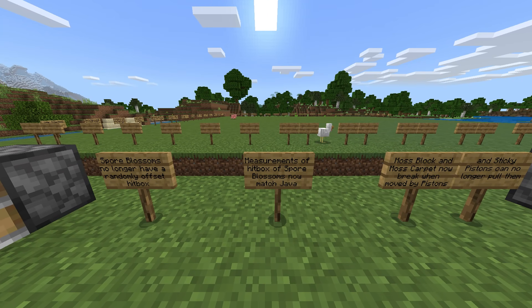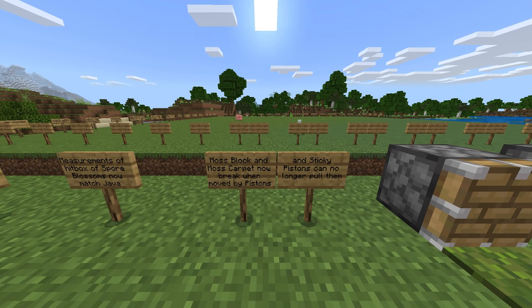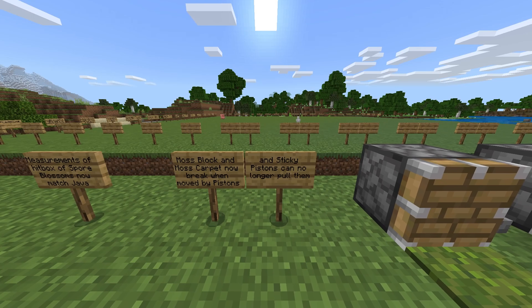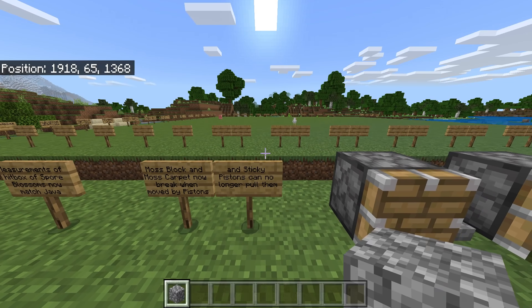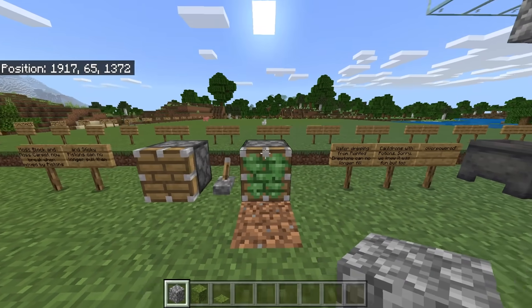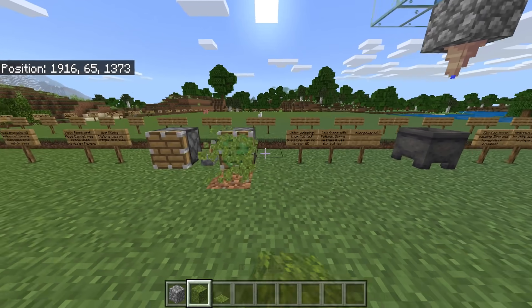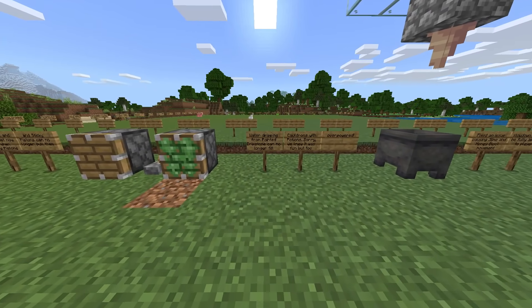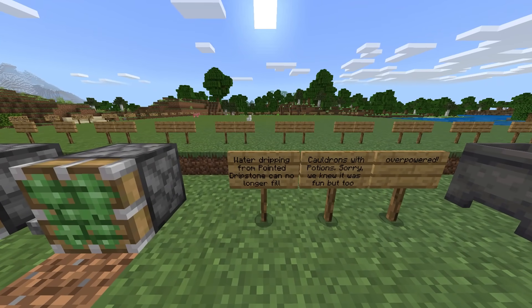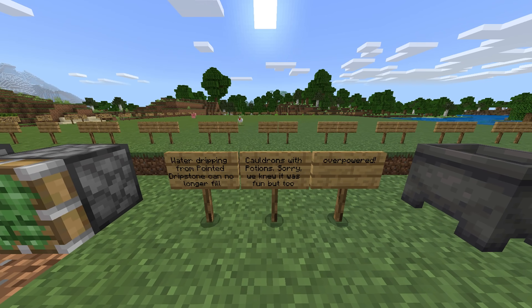Moss blocks and moss carpet now break when moved by pistons — sticky pistons can no longer pull them. We hit this lever and carpets and moss block both break — they can no longer be pushed. It's a really weird one because it's a full block, I'm very curious as to why that is. Water dripping from pointed dripstone can no longer fill cauldrons with potions.